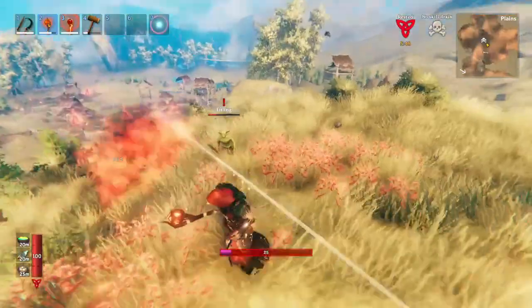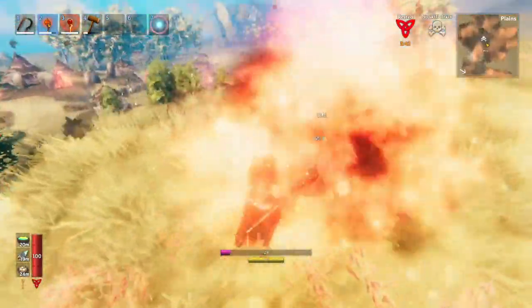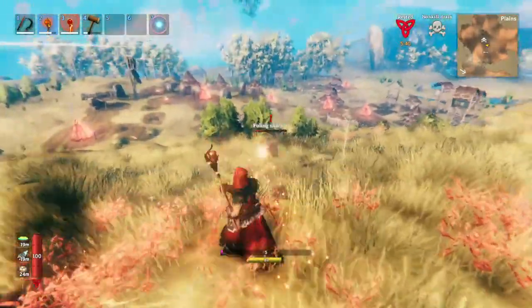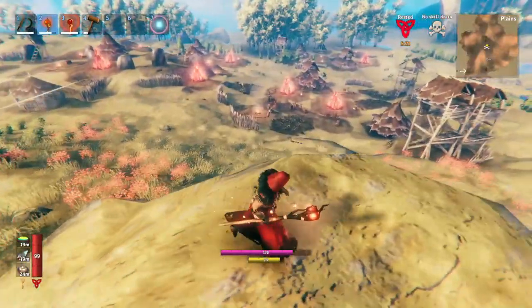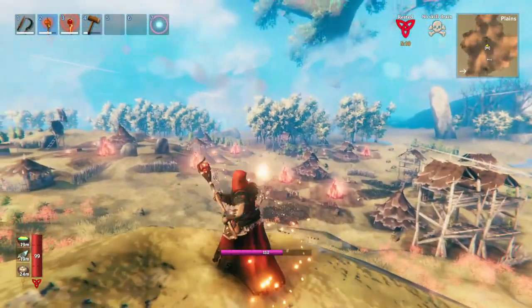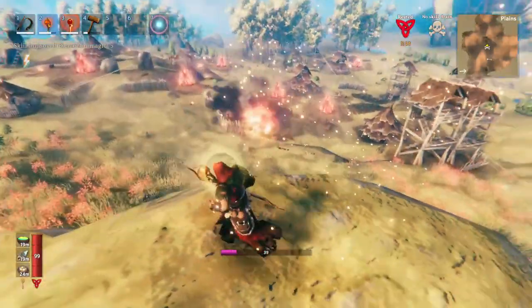You can see that the goblins, even with like level one elemental magic, they don't even stand a chance at all — they die so quickly. As a mage, you always need that full backspace. And then you just sort of do this regularly, trying to get a spread where you catch as many of them on fire.